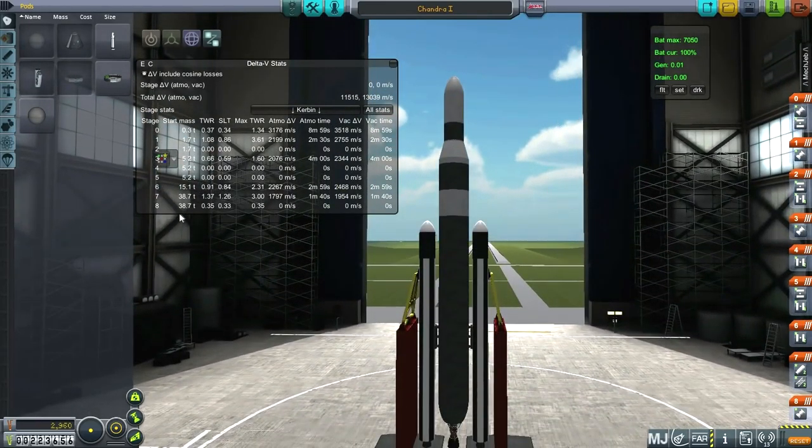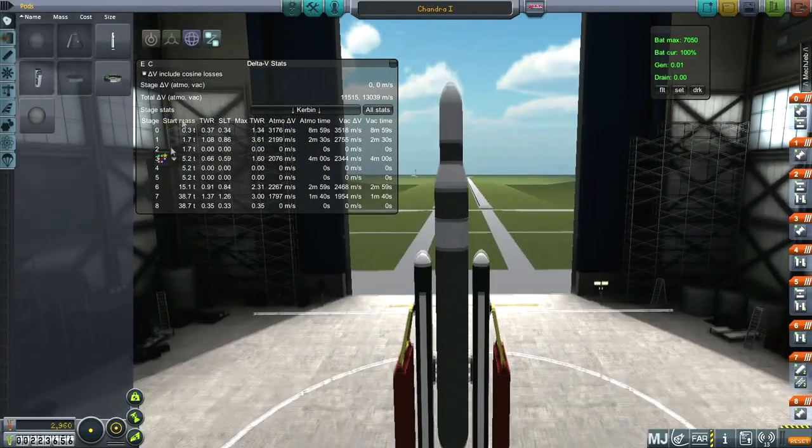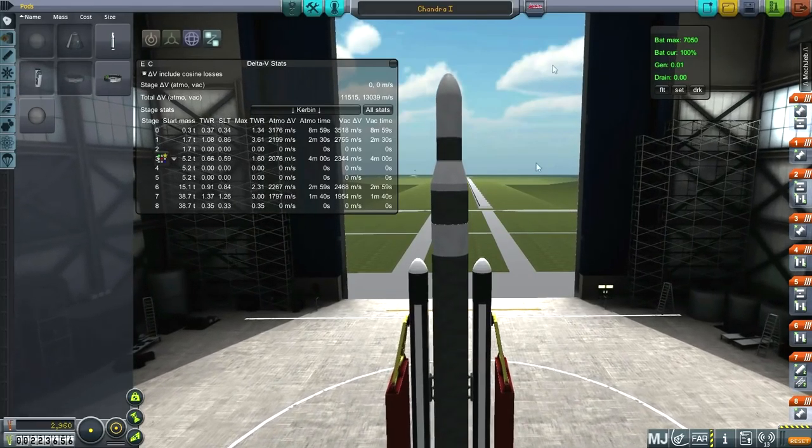I've designed a new rocket and tried to keep it under the 40-ton limit, but as you can see the game doesn't agree — it says it's 51.1 tons. So I think I'm going to have to upgrade the launch pad, but just for the record this was supposed to be a 40-ton rocket.